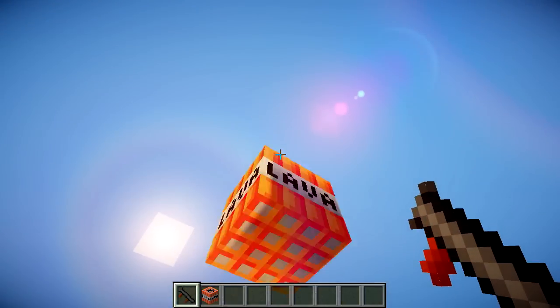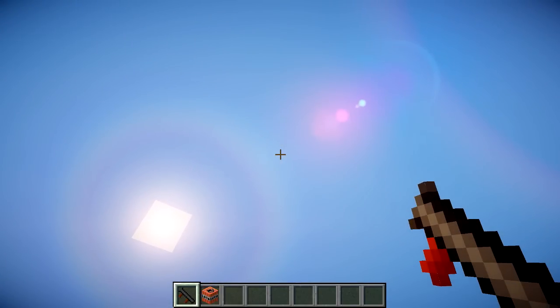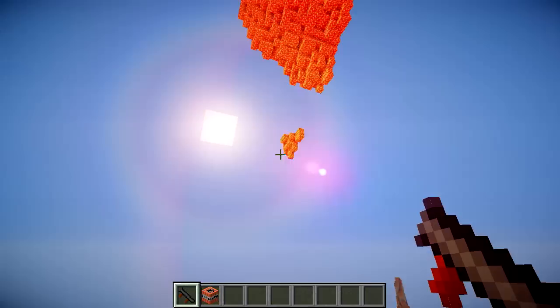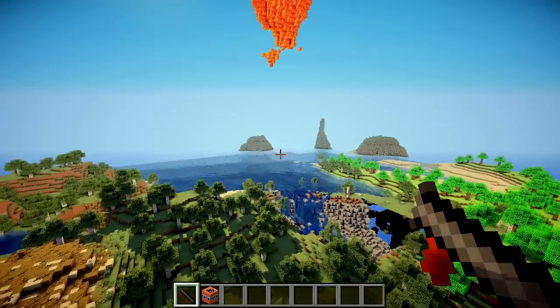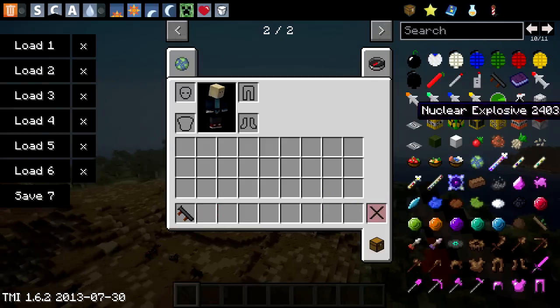Next up we're going to try the lava bomb with the bazooka. I'm going to fire them in the air and see if we get lava in the air — oh, we have got lava in the air! Okay, that was a bad idea. There's now a massive bit of lava falling towards the ground, and it's on top of water, so we're going to get obsidian everywhere.